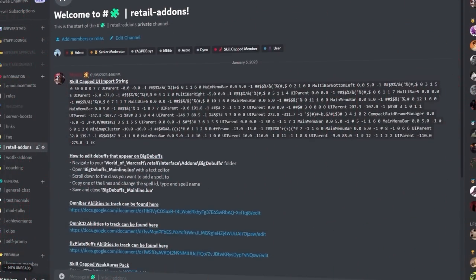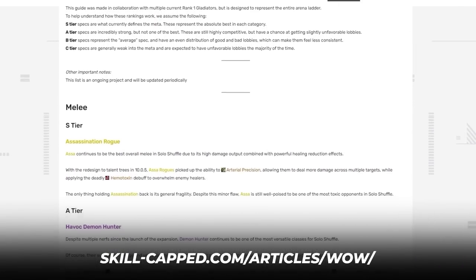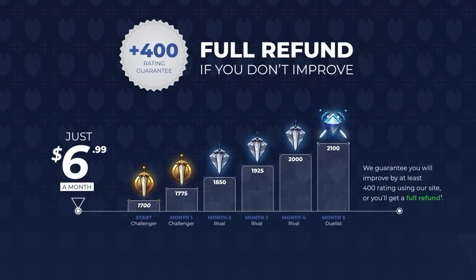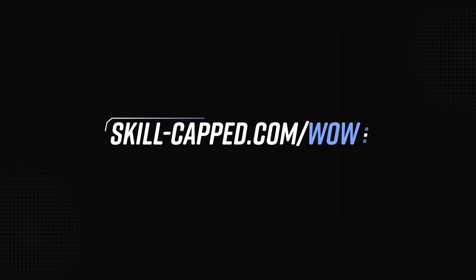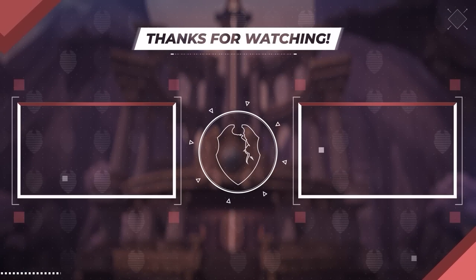If you want to set up your UI for solo shuffle, join our Discord using the links below to get started. And for the most up-to-date solo shuffle tier list, be sure to check out our articles site, which also includes discount links to sign up for skillcapped.com. We are the only site that promises results, with our guarantee that you will gain at least 400 rating this season while using our guides. If you want to get started on your next PvP journey, check out skillcapped.com today. Let us know what topics you would like us to cover next in the comments below, and as always, thank you all for watching.